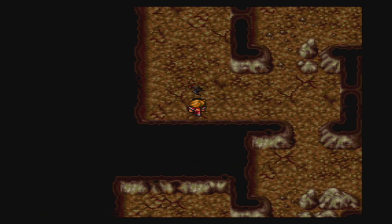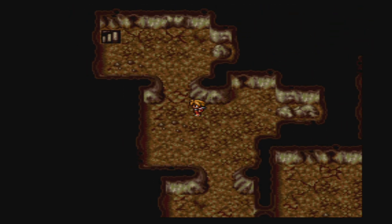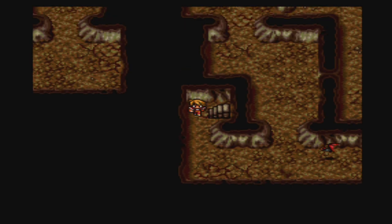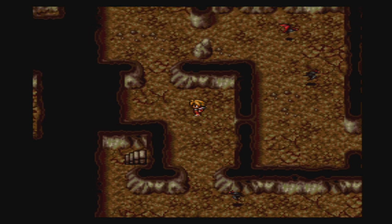Those encounters are a bit — there's too much paralyzing. Let's head straight to the boss room. Let's use Memo save too, just in case we run into any more bad encounters.